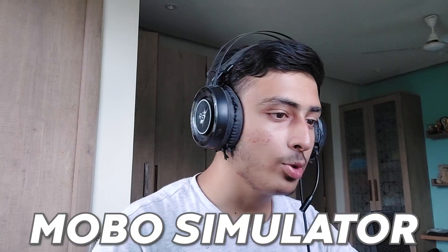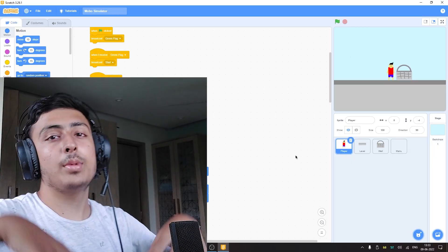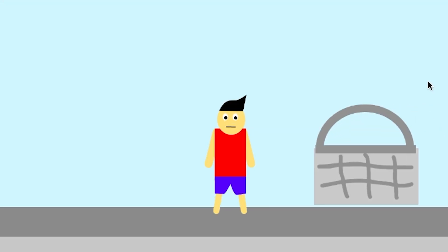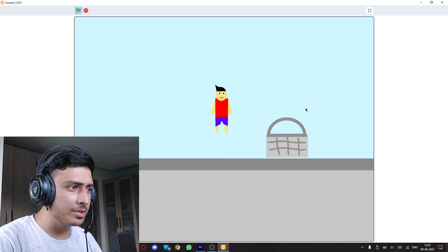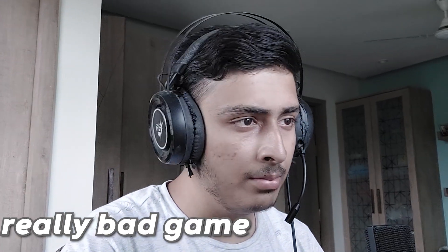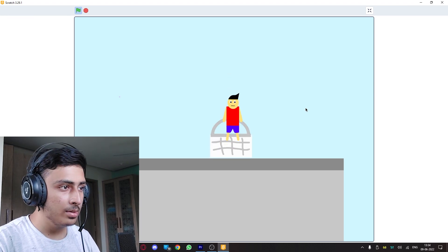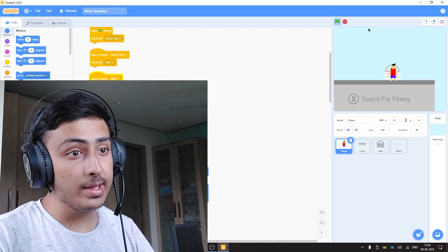MOBO simulator — a tried remake of Hobo Simulator. The walking animation is really bad, there is a weird jump, really bad game design and animations. Search for money — the animation is really bad. I guess that's why I stopped; that game looks easy to make but it is really hard.